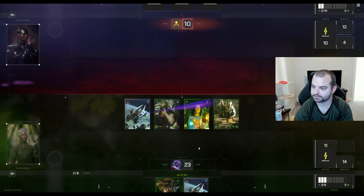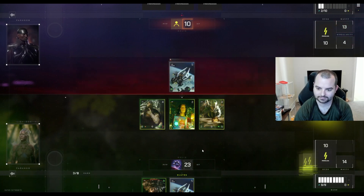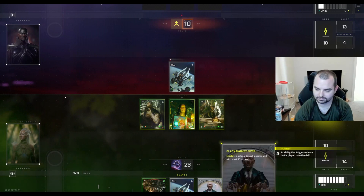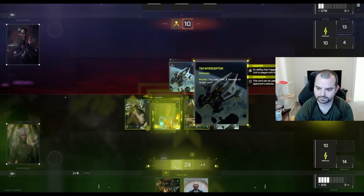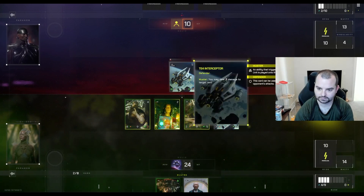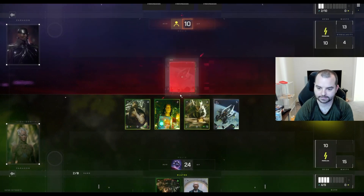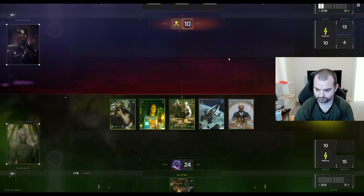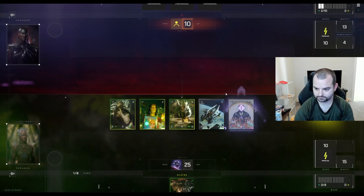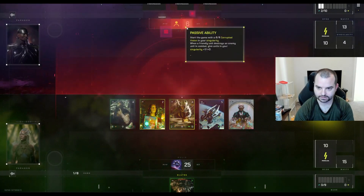We have our interceptor to potentially help clear some blockers and then clear the way for the rest of this damage. Eight cost — what does that do? Gain control? You don't want my 6-1. Let's play this, kill that, and that is lethal right there. And then we can just hit and hit and hit.